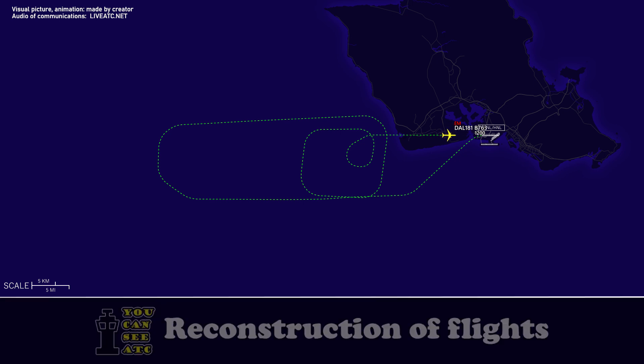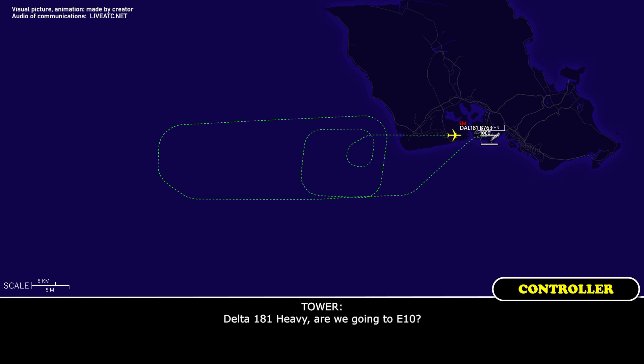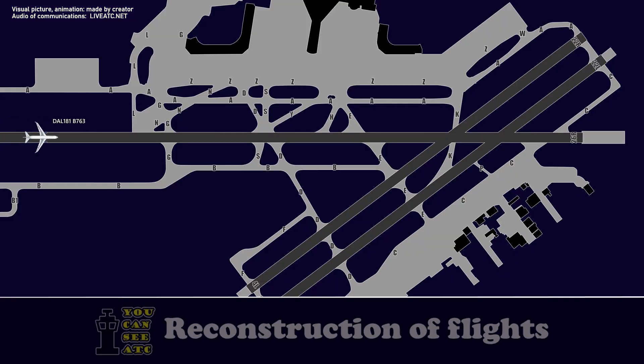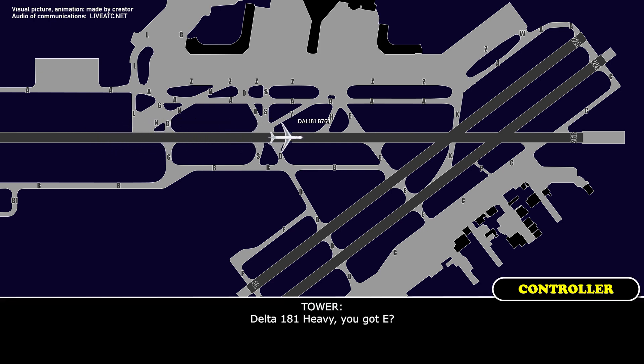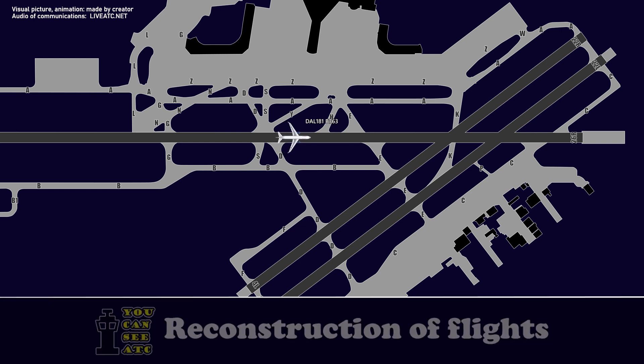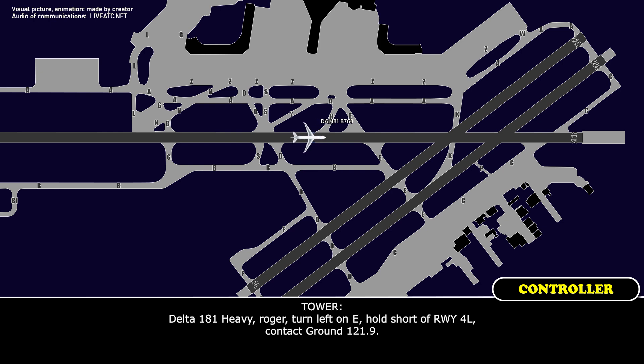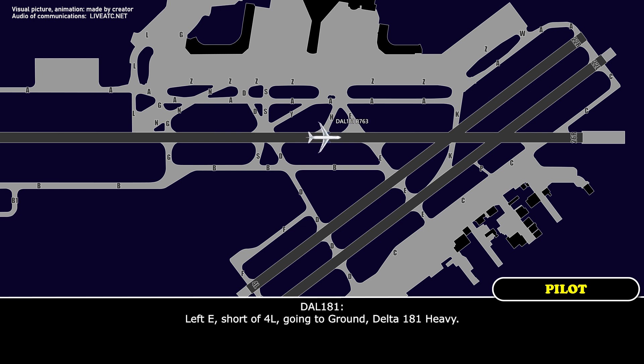Tower: Delta 181 Heavy, say gate. Delta 181 Heavy: Echo 8. Tower: Echo 8, Delta 181 Heavy. Delta 181 Heavy: We're going to Echo 10, and we are also unable LASO. Tower: Delta 181 Heavy, copy. Tower: Delta 181 Heavy, you've got Echo — turn left on Echo, hold short runway 4 left, contact ground point nine. Delta 181 Heavy: Left on Echo, hold short 4 left, going to ground, Delta 181 Heavy.